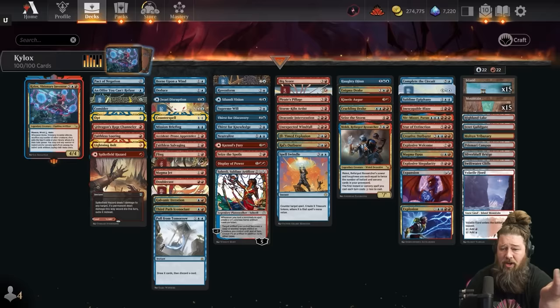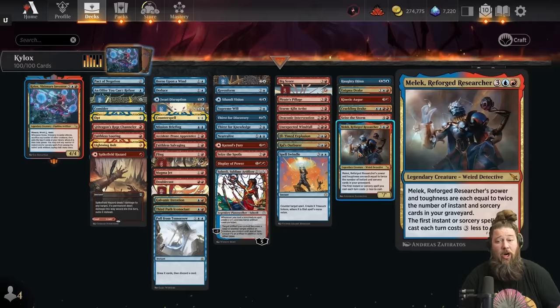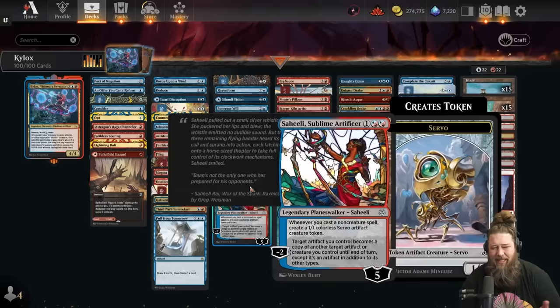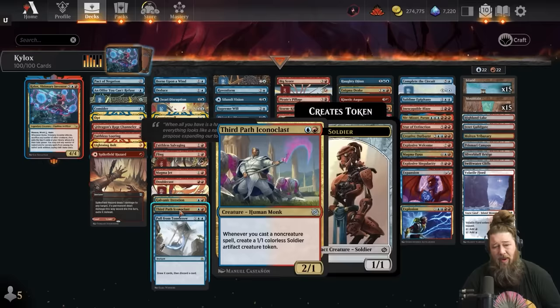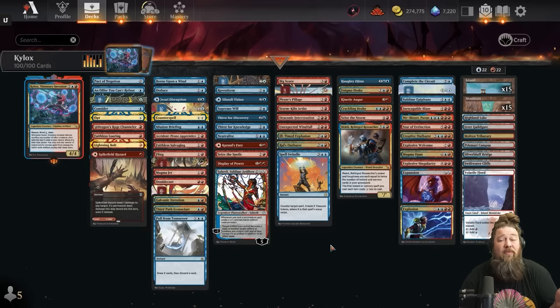Melek is the best of the bunch since it gets double the power from instants and sorceries in our graveyard. If we stock our graveyard, we can make these cards 10 power, maybe 20 power. If we get one or two of these on the battlefield, we play Kylox, swing with haste (it has Ward so hopefully it doesn't die right away), sacrifice the rest of our board, and sometimes get a servo or two from Saheeli to help up our creature power count.